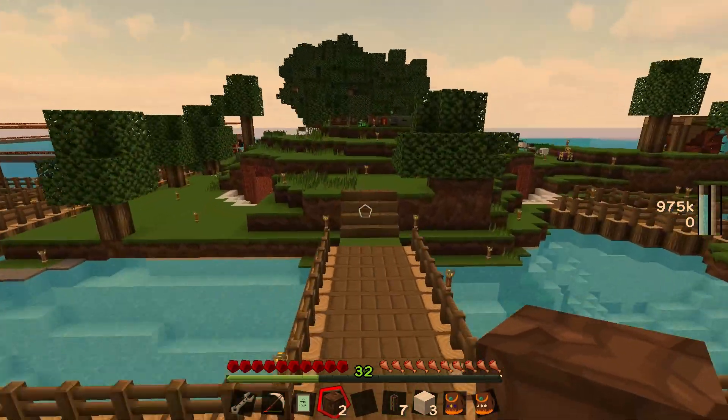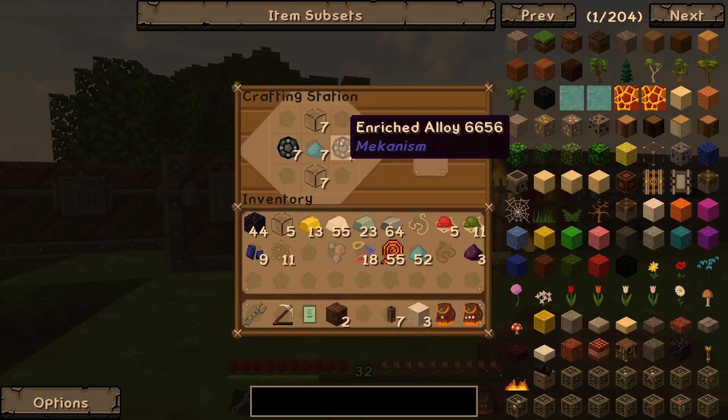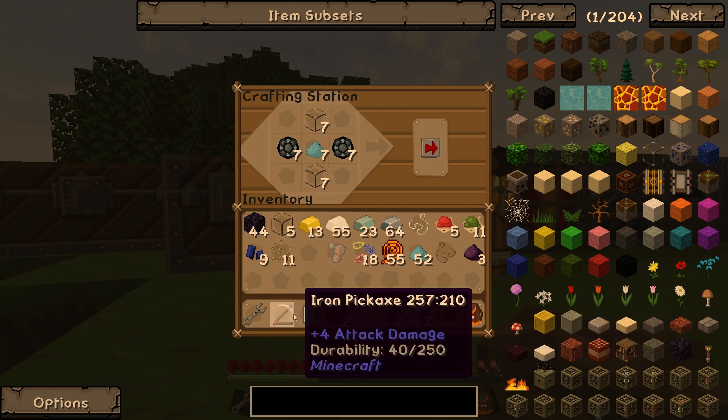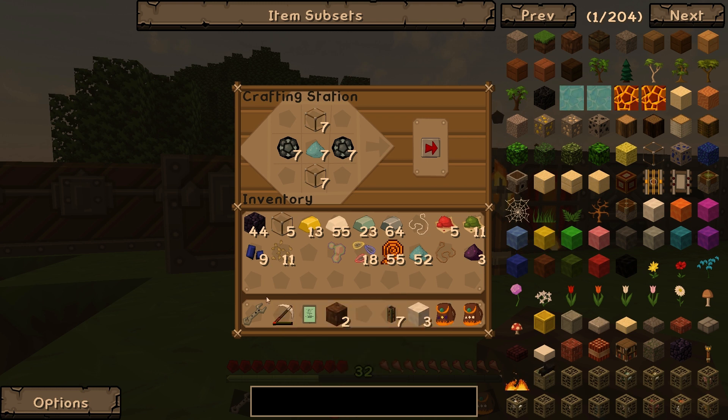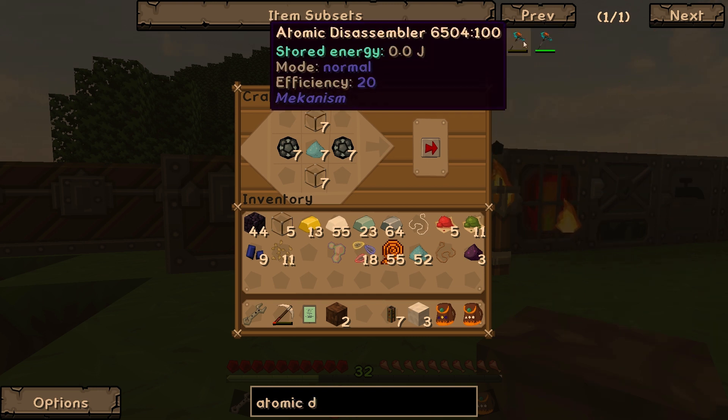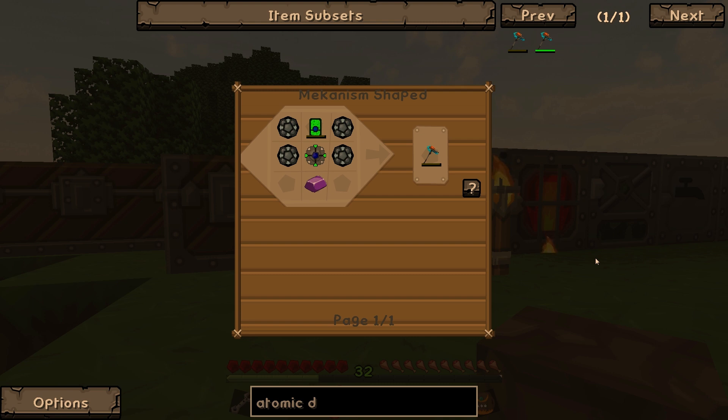For the speed upgrades we're going to require a few more enriched alloys, which I'll probably work on between episodes. The last thing I want to work on this episode is getting better tools than the iron pickaxe — by better tools I mean the one better tool. We're going back to Mekanism, because today we're going to make ourselves an atomic disassembler. I made one a little while back in my Horizon series, didn't get to use it all that much, but it's a really cool multi-tool, so we are going to make ourselves one.